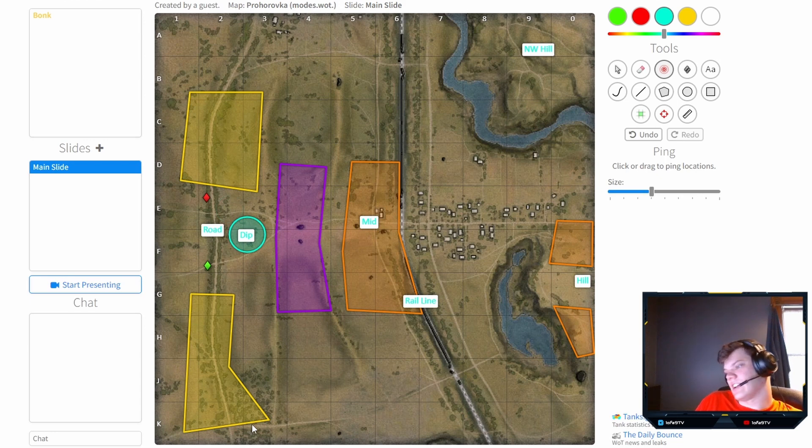SPGs should hide in the back along here, here, here, or here. Make sure you can support the tanks on the hill or in mid — those are the two biggest areas for artillery. If you fire into other areas you'll be sitting and waiting a long time, so keep your gun firing at those key spots. If you have multiple light tanks, send one mid for active spotting to support artillery, or send one up to the hill to sit in a bush and get some vision. Thanks, and goodbye!